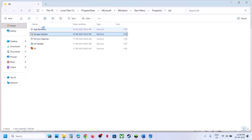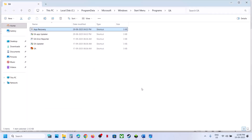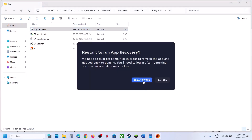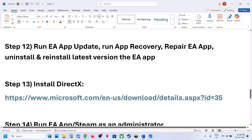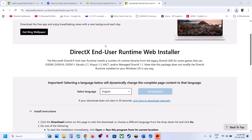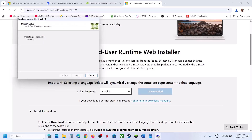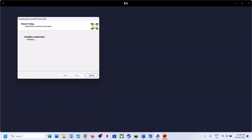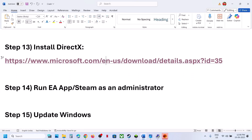If that doesn't work, run EA App Recovery — right-click, Run as Administrator, click Yes to allow. You'll see a Clear Cache option; click to clear the cache, and EA App will relaunch. Still not working? Install DirectX — open the link in a browser, it will take you to the Microsoft website. Click Download, run the exe, click Yes to allow, accept, uncheck Install Bing Bar, click Next, let the installation complete, and once finished restart your PC and check.